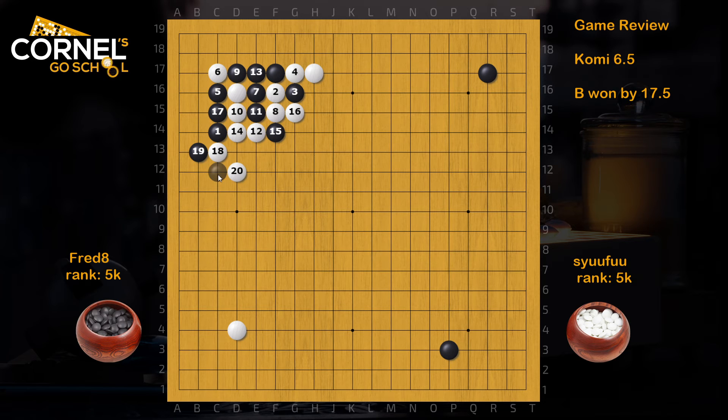Then white has to defend with atari once, and then catch the cornerstone in order to keep everything connected. So white has all these forcing moves, then cut, and now white needs to capture a stone on the left side or a stone on the top. So either way, there's a lot of aji left, and in this joseki the situation is considered slightly better for black, because black gets the corner quite solid, and white's wall on the outside is a little bit with aji, as black can come out and the thickness is not really perfect.